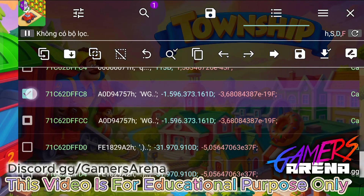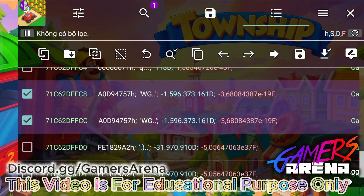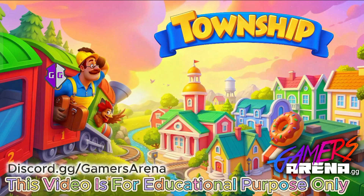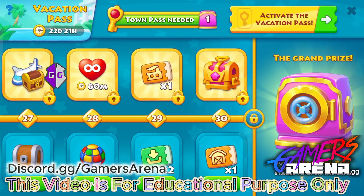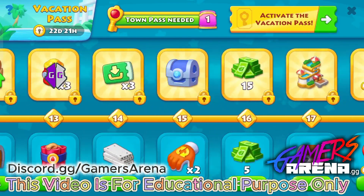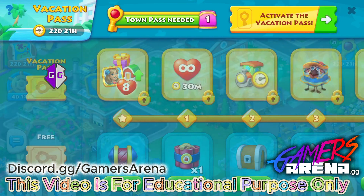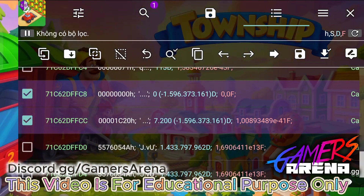Click to select the two values, then edit. Enter zero for the value I want — I always use seven thousand two hundred. Then go into the game and check. You can see that I have completed all the stages.